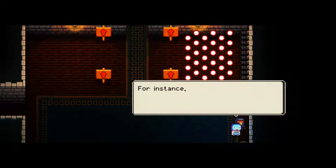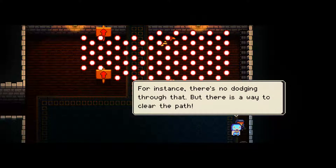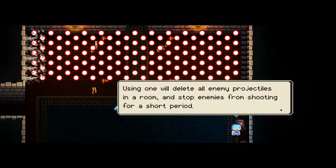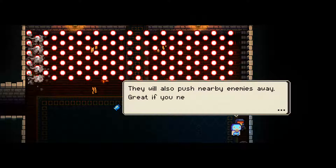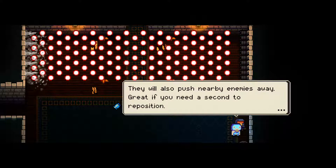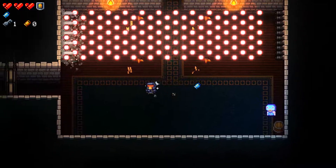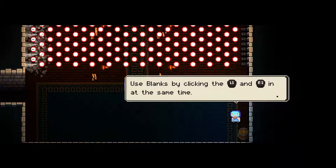Sometimes, though, the number of bullets can be overwhelming. For instance, there's no dodging through that, but there is a way to clear the path. These are called blanks. Using one will delete all enemy projectiles in the room, stop enemies from shooting for a short period. They will also push nearby enemies away. Great if you need a second to reposition. Now pick them up and walk over them. Use blanks by pressing LT at the same time.